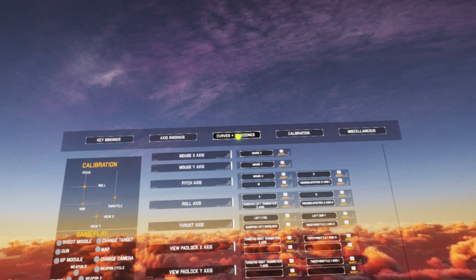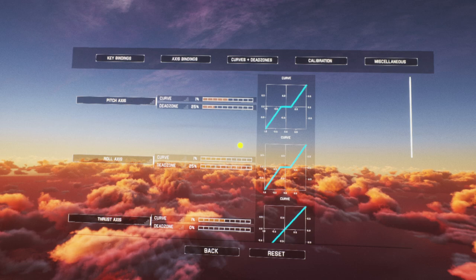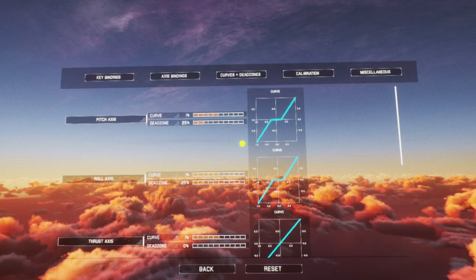We've got curves and dead zones — you can calibrate that. Dead zone 25 — I've actually left that at default. That seems okay. If you put it to zero it would be very, very sensitive and you'd just end up rolling out of control. But you can tinker around with the pitch, roll and thrust axis as much as you want.